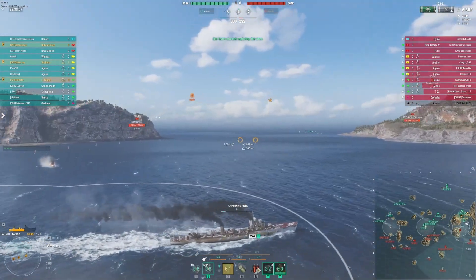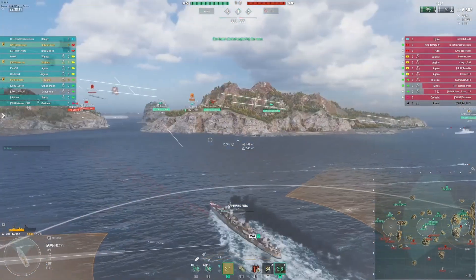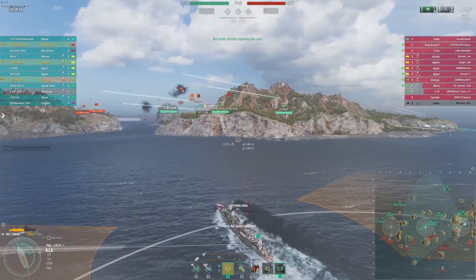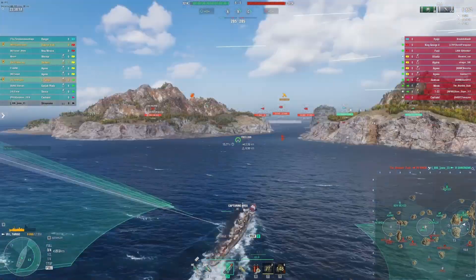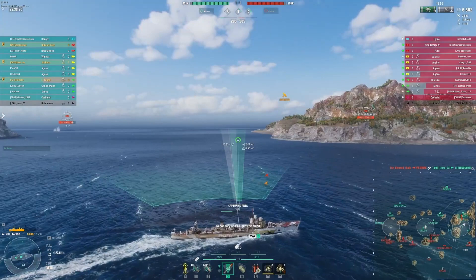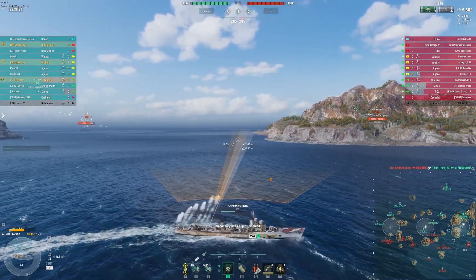Let's have a look at how the rest of the board is developing. We're very weak over on the A flank; we're decently strong here at C — there are four of us here — and there are some folks in the middle of the board, although it looks like we lost the Shinonomi somewhere. Both teams are now down a ship.